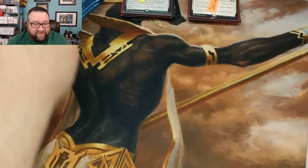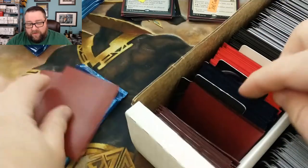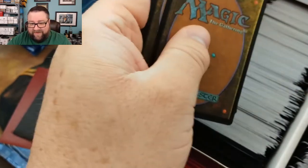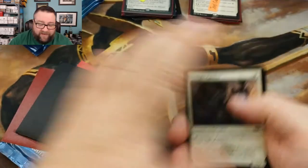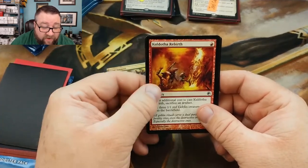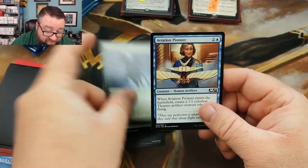Next up we have MTG Hermit — same setup today: two commons or uncommons worth at least a buck, a random foil, a random foil basic, and ten cards out of the build-a-pack box. We got Twilight Panther, Act of Treason, Healer's Hawk, Pause for Reflection, Homerid Explorer, Feral Animist, Kaldatha Rebirth (love that card — Opal Goblins was just awesome), Combine Guildmage, Equestrian Skill, and Aviation Pioneer.